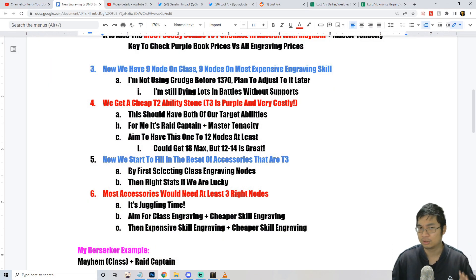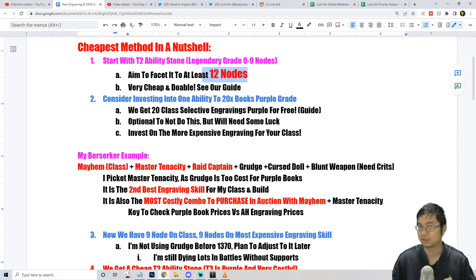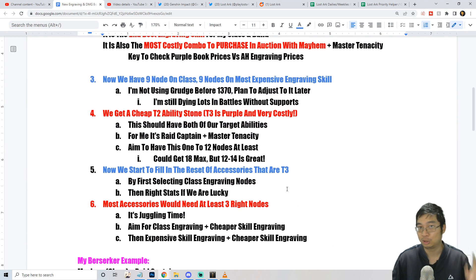Those tier 2 stones are much cheaper and give up to plus 9, so you have a greater chance of getting those 12 nodes. I'm aiming for 12 nodes — but if you want an even bigger saving, aim for 14 nodes, because at 14 nodes you don't even need to buy the second ability book. At this point what you have prepared is: nine class ability nodes, nine of the most expensive non-grudge skill engraving nodes, and your ability stone with the two skill engravings you want — for me that's raid captain and master tenacity.